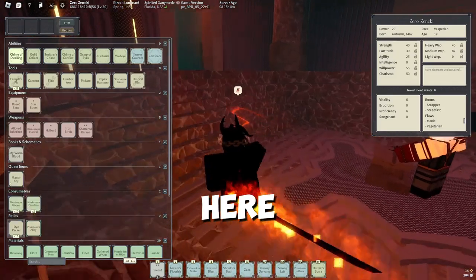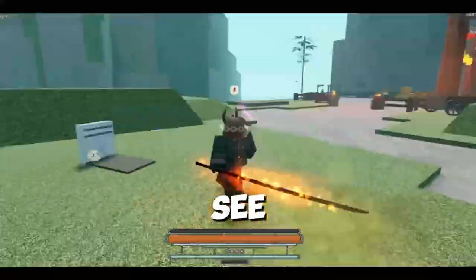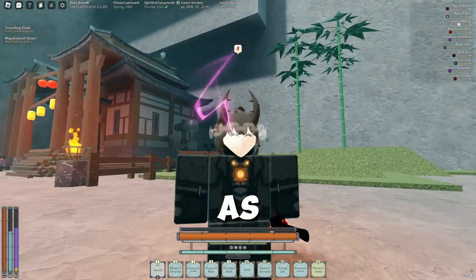I'm going to grab some dye here and remove all the dye I currently have so I can show you guys. As you can see, this looks hideous right now — no drip, no style at all. Let me show y'all real quick what you want to do when you have Vesperian or a darker tone.